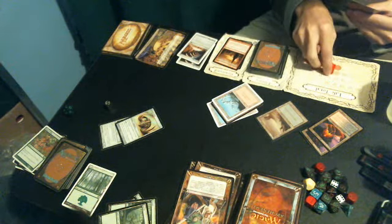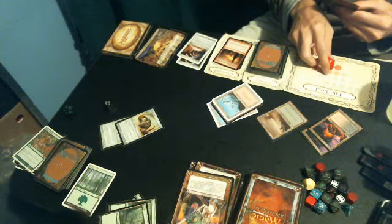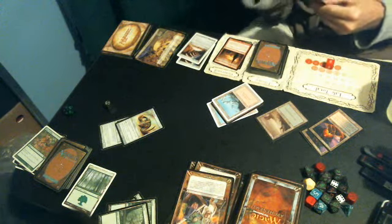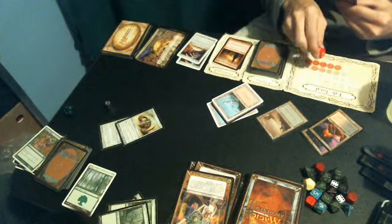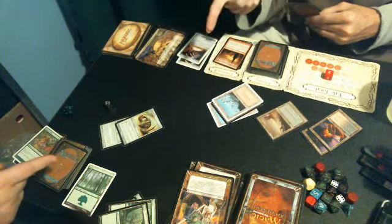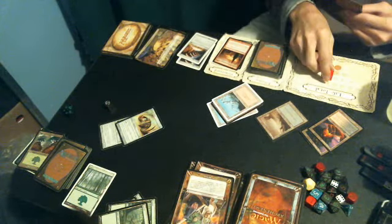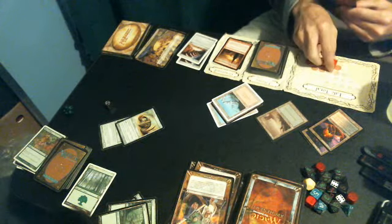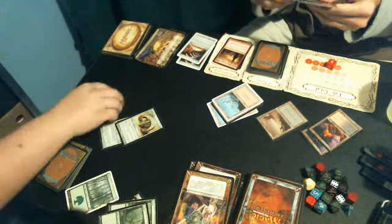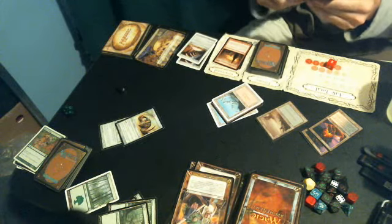Mana for the turn. I'm gonna tap four and play Might of Oaks on this, so it is an 8 attack power until end of turn. I'm going to attack you with it. Eight — the defense doesn't matter. Five plus seven is twelve — it's an 8/12. But it's minus five, so that would have put it down at 1 life. Plus 7, so you take 8 damage. Now I will tap a mana to do a second roll — nothing. My turn is done.